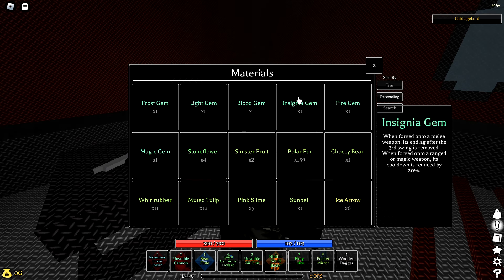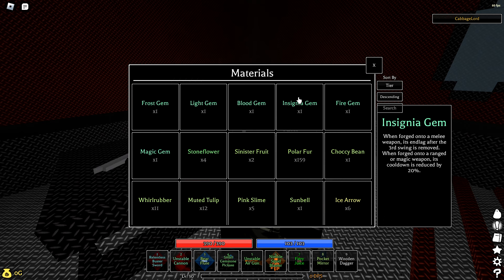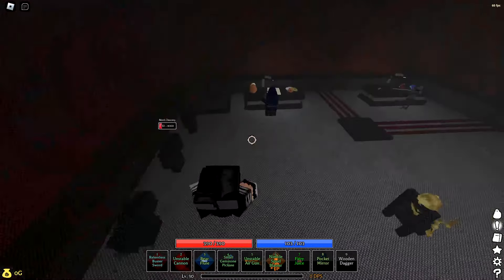The Insignia gem definitely seems really good — reduced cooldown and range on magic weapons, and no end lag on your third M1 or your last M1. Put it on a light weapon and go insanely fast, or put it on a heavy weapon and go faster than normal. This is definitely a top tier gem. I hope you guys enjoyed — if you found this video helpful, please like and subscribe. CaboGeorge out.